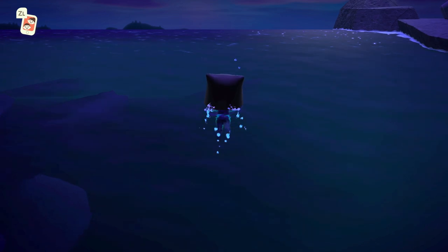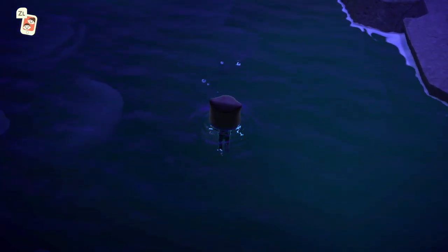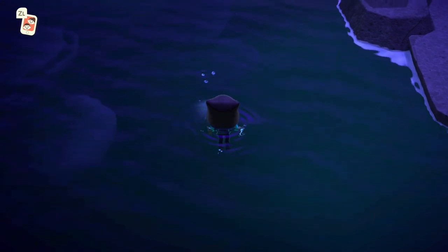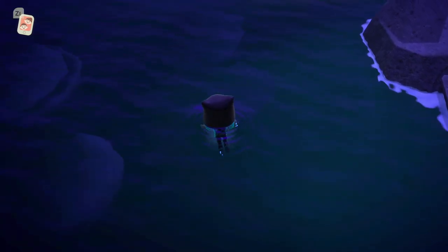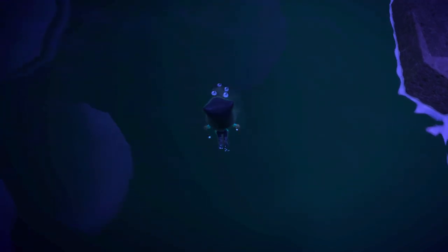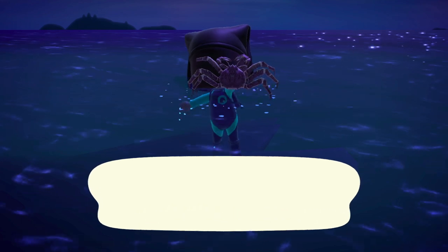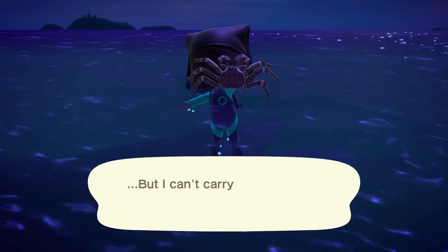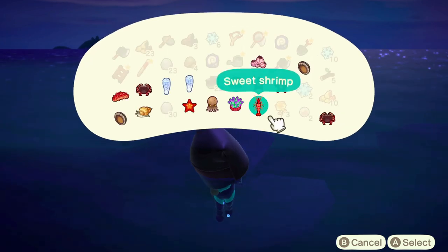There are three main ways to catch the fastest diving creatures. The first, and probably the easiest way, is to swim above them slowly without tapping A and get as close to them as you can. They will move away while you're doing this, but you should be able to inch up on them slowly. And then as soon as you're out of your diving delay, tap A very quickly to catch up on them before they can take off. Thanks to one of my viewers, Pat Pork, for letting me know that this works on the faster diving creatures.